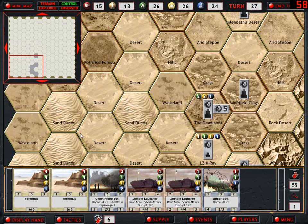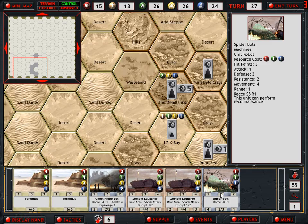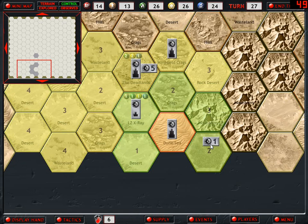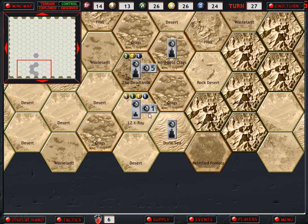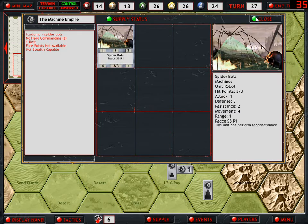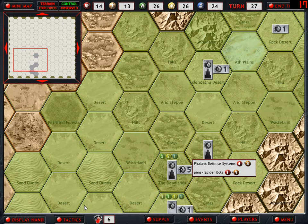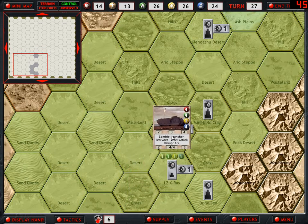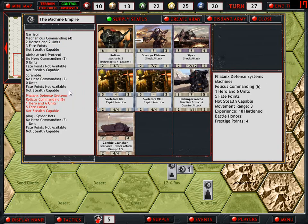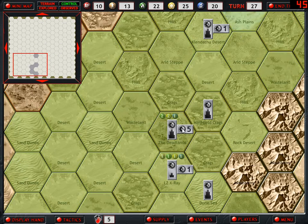That doesn't mean we're not in any danger - they could be pushing down this side of the map. We have another Spider-Bot but I really don't want to deploy that. Let's move this Spider-Bot into this hex. There were no resources there. We'll then begin moving this Spider-Bot out in this direction. I don't really want to lose the Spider-Bot, so we might have it come up in this direction. This one is not upgraded, so we should pull it back to our base. Let's deploy a zombie launcher and we'll also add it to Phanax Defense Systems, making that a very nice army.